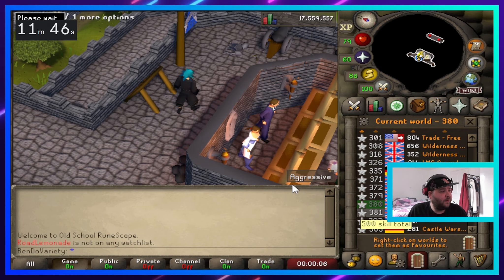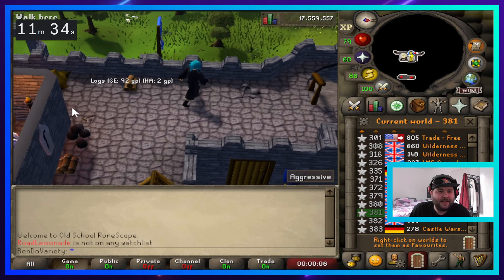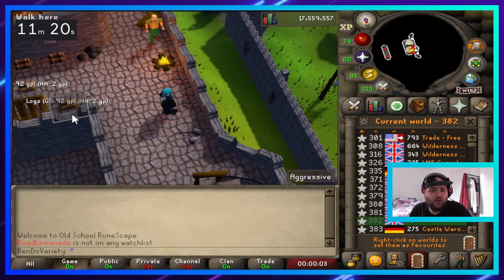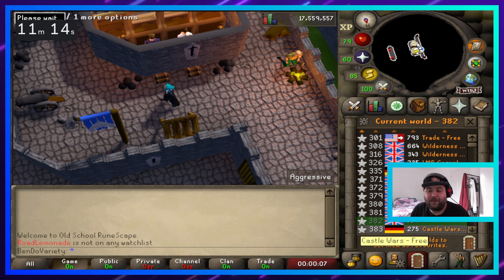We're about three minutes in. One thing I'd love to know is why normal logs are decently priced, because you can cut them from level one. I get that people use them for Firemaking, but still, because it's so low level you wouldn't think it. For all I know that person over there could be a bot — free-to-play is literally flooded with bots because the cost to make accounts is basically zero since it's free to play. It wouldn't surprise me if most players on free-to-play worlds are bots. That's a problem the game developers have to address at some point.